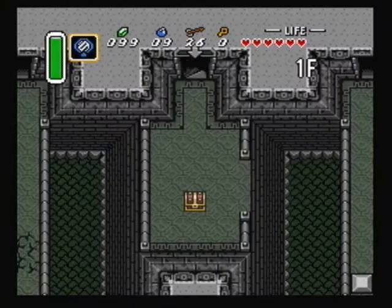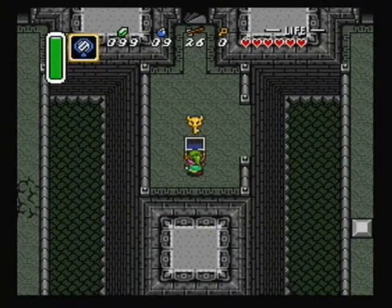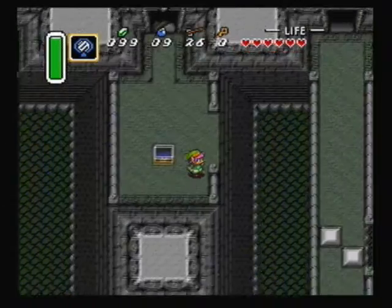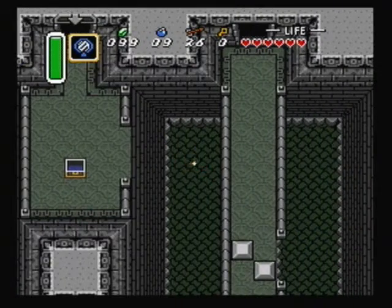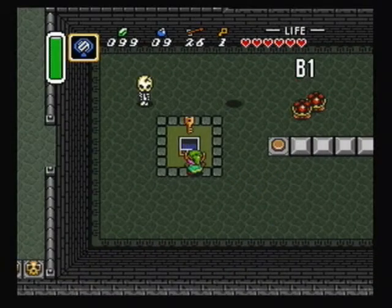Don't jump down there to the bottom just yet. You've got to come up here — the big key is in this chest. Now hop down to the right. There will be a switch underneath the pot for you to hit, right here. Get the big key and warp back to the entrance.